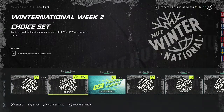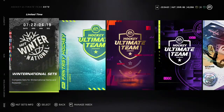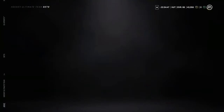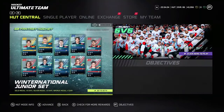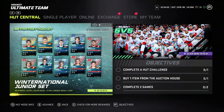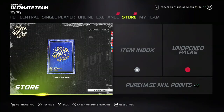The Winter International Junior Set — I have some information that might help you guys in the long run. The play is: you do this set, and say you get two guys and you don't know which one is gonna win gold or silver. You exit the game and it will stay in your unopened packs until they win the gold or the silver.